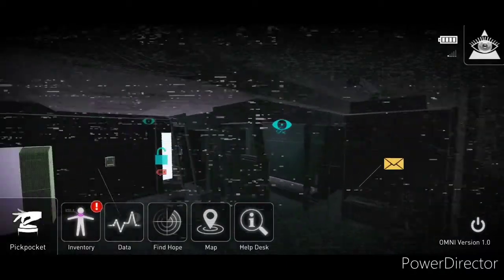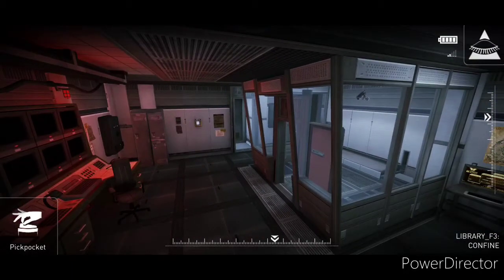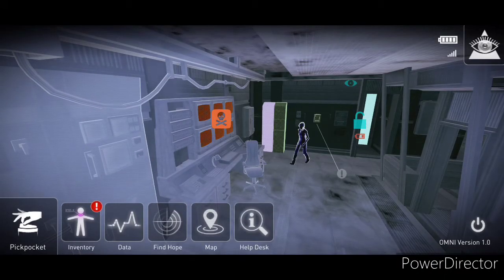We have a detention center so we can do some stuff in here. Let's make our way there. Something's glowing there — I don't know what it is, but we do have a locker. I don't have room for anything else. This is a battery charging station. It was just a charging station, I don't need it anyway.